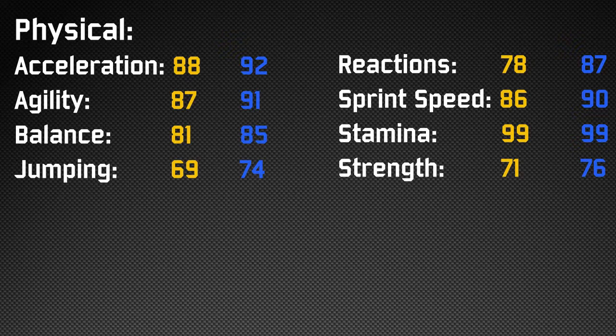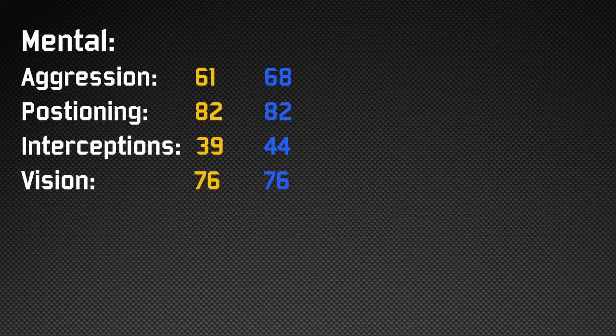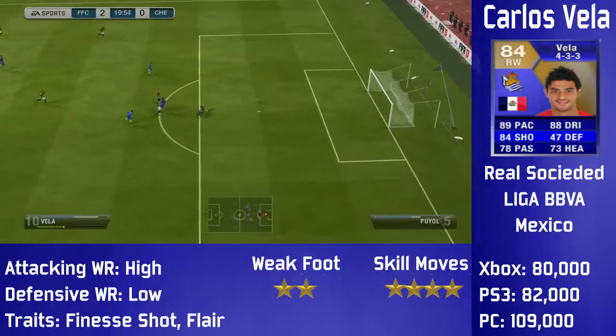Moving on to his physical stats, he's got 92 acceleration, 91 agility, and 90 sprint speed. This guy feels absolutely rapid — some players with high sprint speeds don't feel that fast, but he really is. You may be seeing in the clips he's just shrugging off players. He's got fairly high reactions as well at 87. Moving on to his mental stats, nothing really stands out — he's positioned at 82 and that's about it.